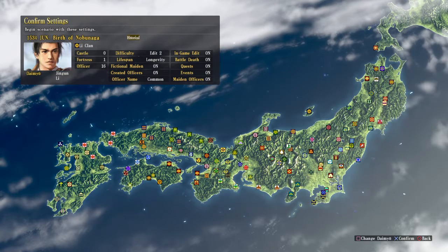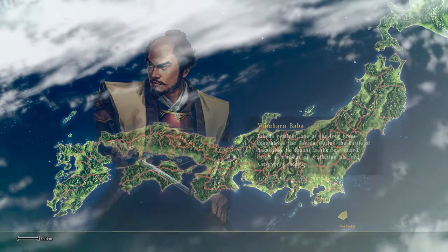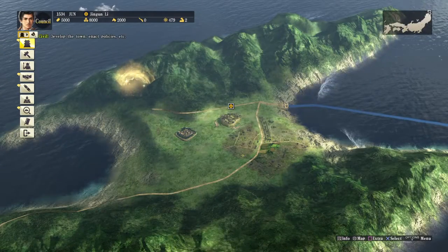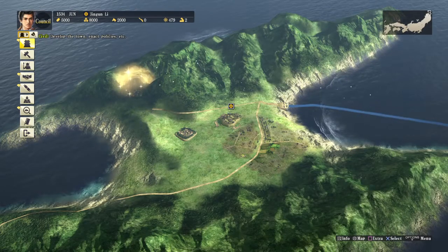Okay, this confirms the choices you picked — confirm again with X and we start the game. Let's begin the meeting. This is a turn-based game where every month is a turn.